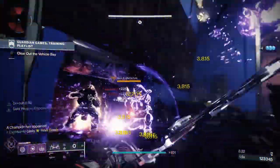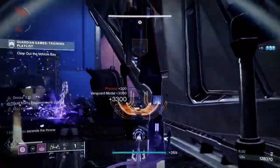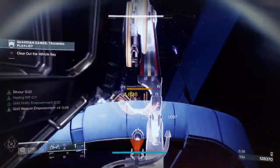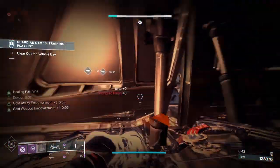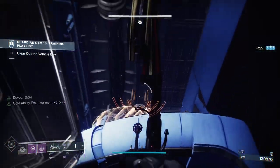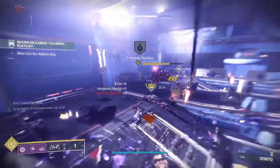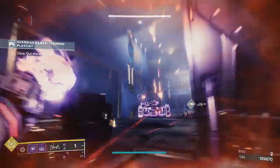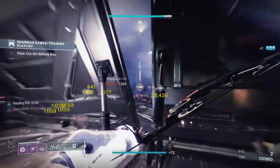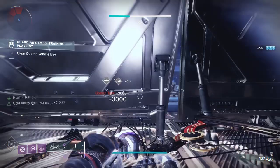I throw a grenade at the door, get the emote on — nearly got him; if I hadn't fired my melee I'd have had him. Then we've got the two tanks. I'll chill here for the extra ads that spawn when you go up top. I put my Rift down, one tank down. There will come a point where another wave of ads spawns out of the doorway. I throw my grenade and Nova. We're safe from champions here. Now — is it when the second tank goes down that we get them? Yes, there's another wave coming.